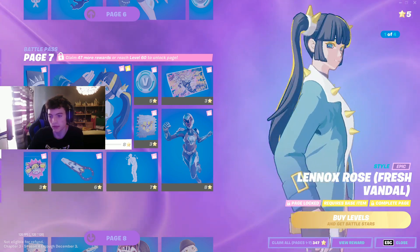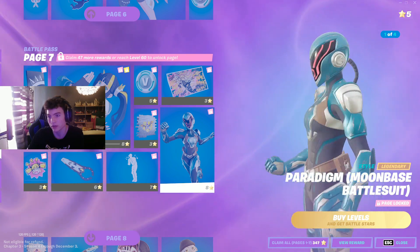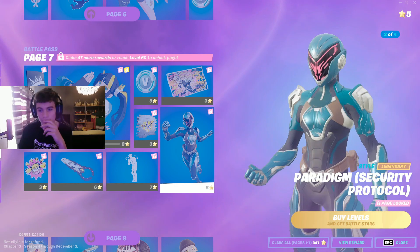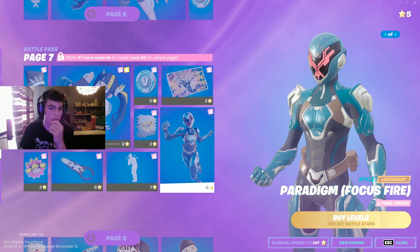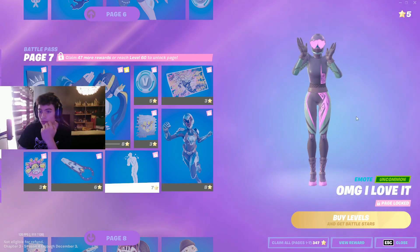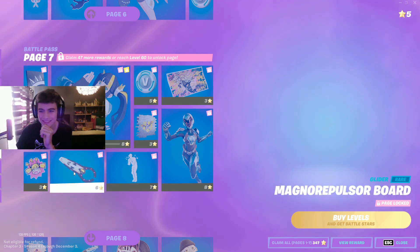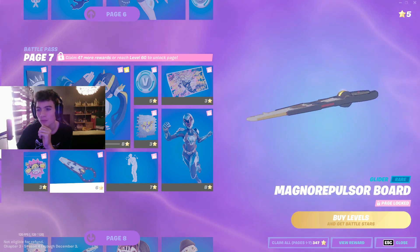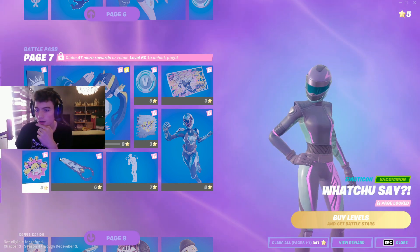Page seven — Lennox Rose, we got a different style of her, the Paradigm style, the suited-up version. I like it, it looks so sick. Obviously I don't think it's as sweaty as the original one we saw at tier one, but it's decent, I like it. Lovely animations — and we've got a surfing glider! Let's go, they're actually so sweaty.